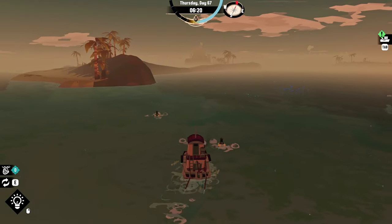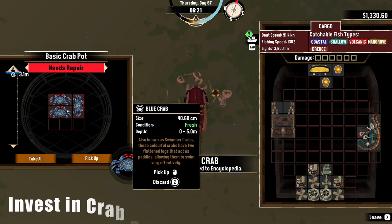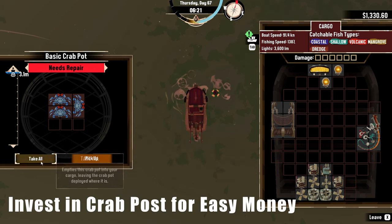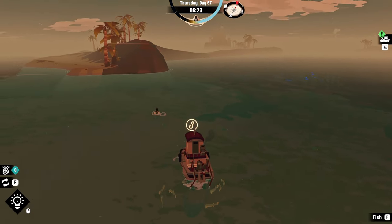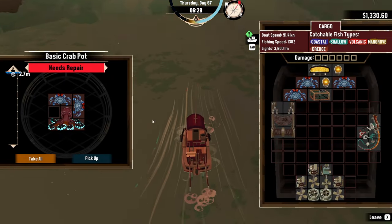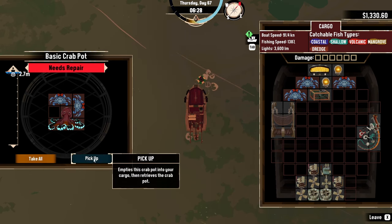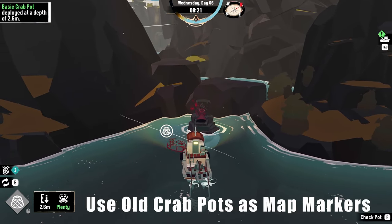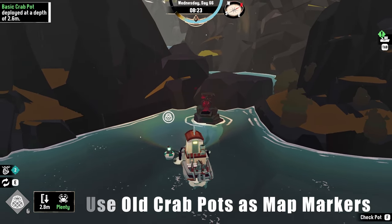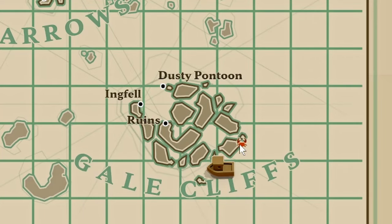If you find that you're needing money and that catching fish is either too tough or passes the day too quickly, I recommend investing in crab pots once you unlock them because they're an easy way to earn passive income. The basic pots only last two days before they have to be repaired, but the repair cost is pretty cheap compared to the crabs they can catch. Crab pots can also be used as map markers, as they show a little crab on your map — a great way to mark points of interest you may want to return to for a quest or because there are resources you cannot carry.